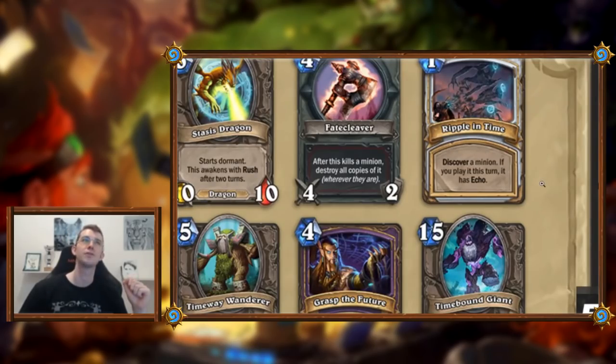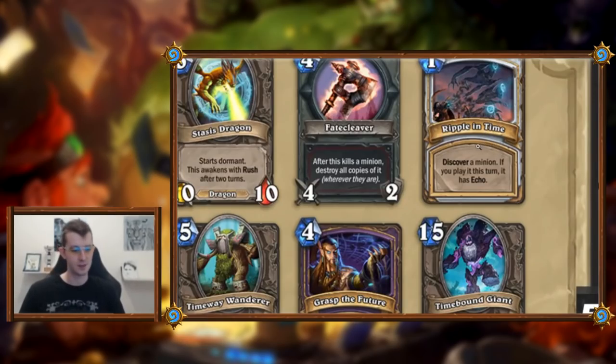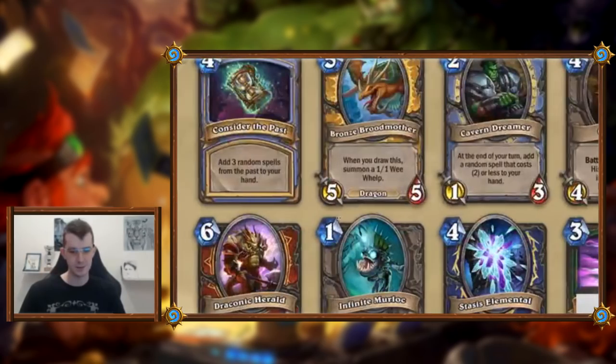Ripple in Time: one mana, discover a minion. If you play it this turn, it has Echo. So it's like Raven Idol restricted to minions — that doesn't sound great on its own. The minion has Echo, which means you want to cast it in the very late game so you can spam copies. A good hit would be something like Loot Hoarder or Stone Hill Defender — three Stone Hills in one turn? I feel like it's a bit too restrictive. I'm comparing it to all the crazy stuff we've already seen.